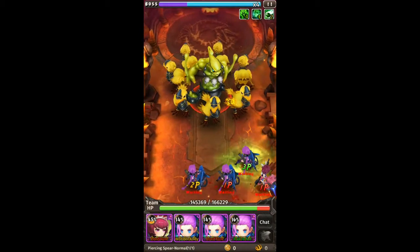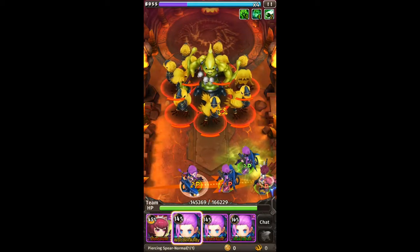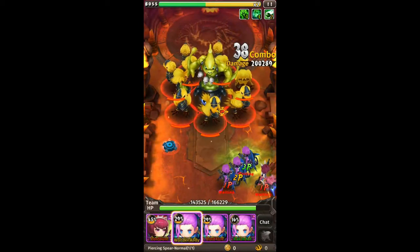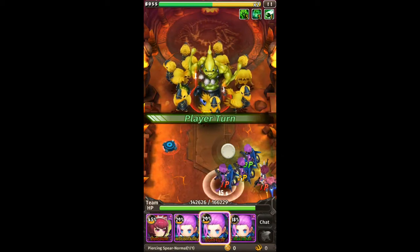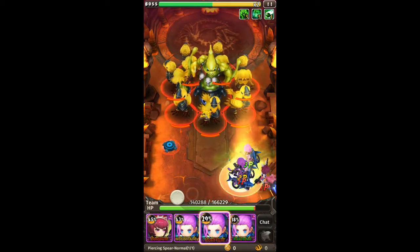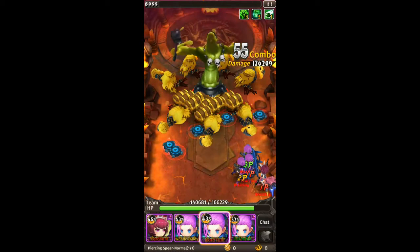If you don't have Tinder Bait, you can use Plant B too, because Plant B's combo skill and finish skill are full map range, so you can use Plant B if you don't have Tinder Bait. We just need to bounce our hero in order to do massive damage.